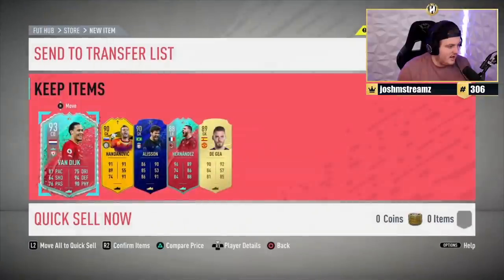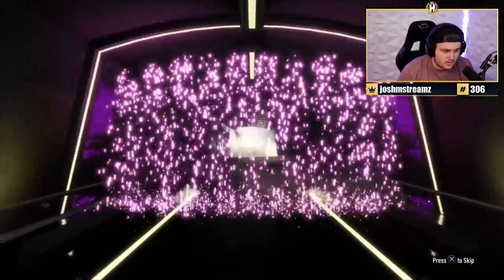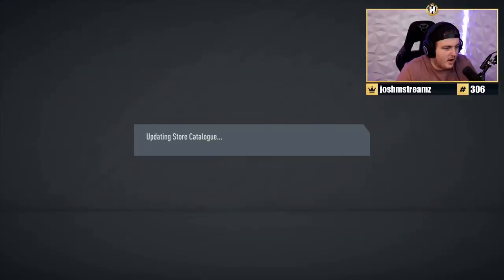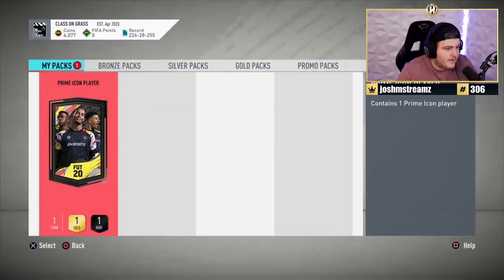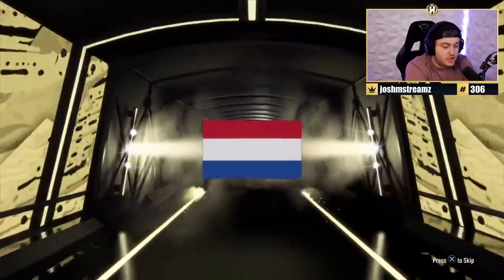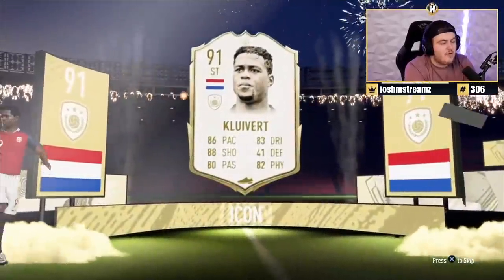Next up, an 86-plus gives us a Future Stars card — Brazilian — I thought it might be Martinelli but it's Luis Felipe. Then a prime icon pack — I'm going to predict Paul Scholes, though it'll probably be Vieri. It turns out Dutch striker — my spidey senses don't work for prime icon packs, just 88-pluses.